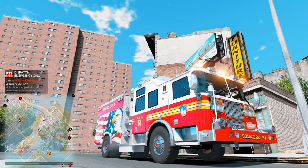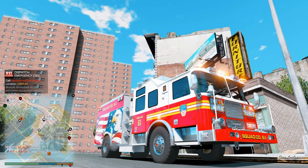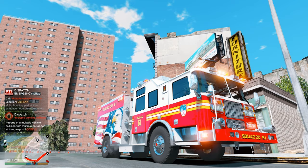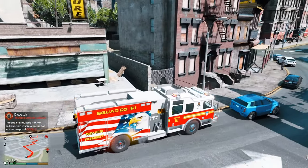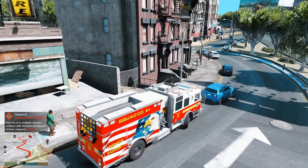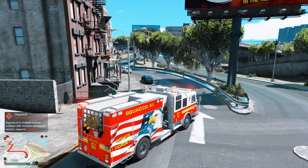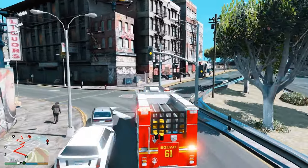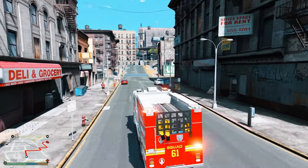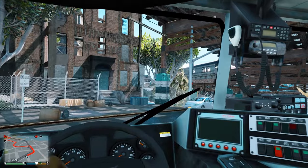This is reporting a possible 480 in San Andreas — units respond. Squad 6-1, we're available for that run. Sounds like they have a report of a multiple vehicle collision, so we're all done with this call. Ended up being no other fires, no fire victims, so we'll respond to this accident and check that out.